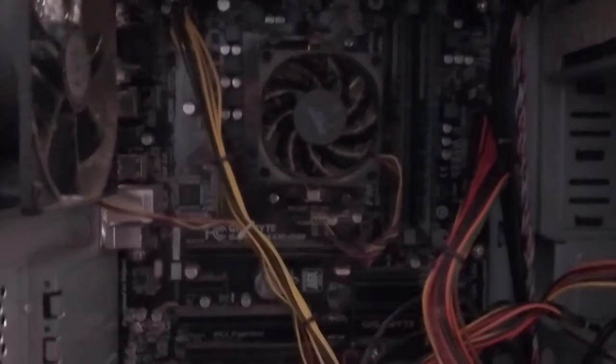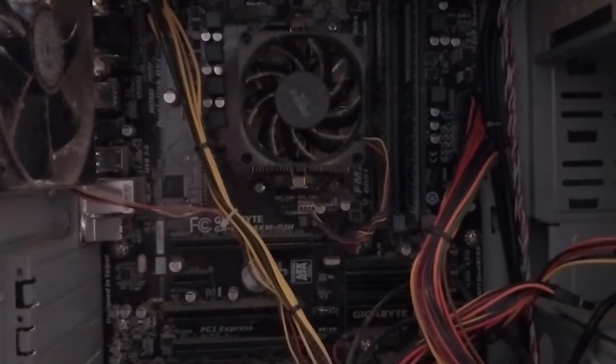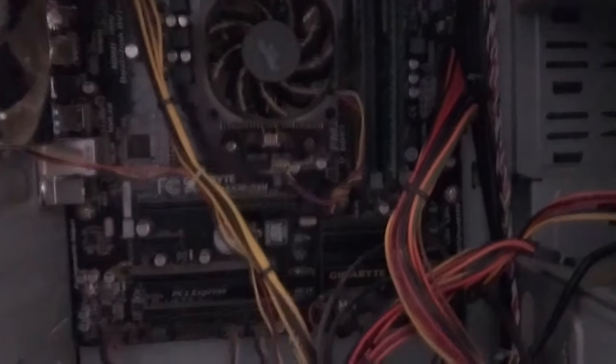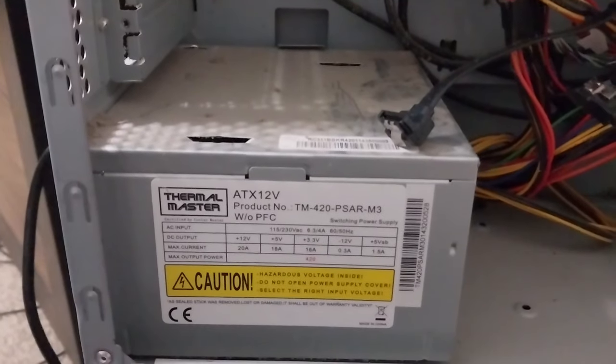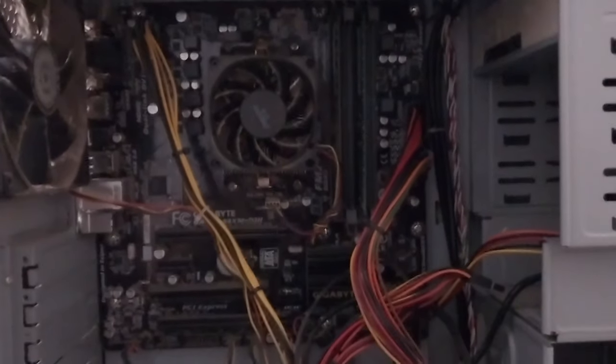Let me get down a little bit here and show you what's inside. I believe it has an AM3 processor on there, and it is sporting a Thermaltake 420-watt power supply — doesn't have an 80 Plus or anything. It has two memory sticks; I'm not sure what those are, might need a flashlight. The problem is of course it does turn on, as I'll show you right now.